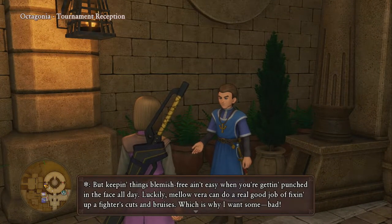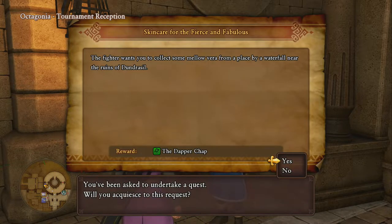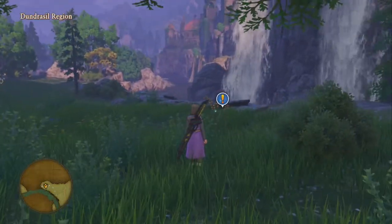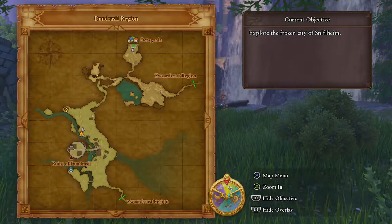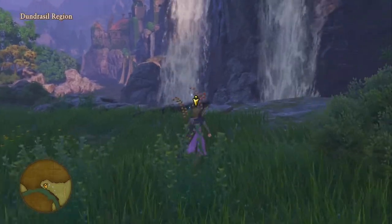You want to go and talk to this NPC right here. He's going to send us off on a bit of a side quest to find some Mellow Vera. To get that, just go to the Dundrasil Ruins area, go to this location right here, and just pick it up. Now take it back to him and he will give us the recipe for this set.